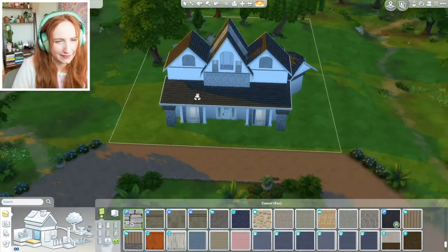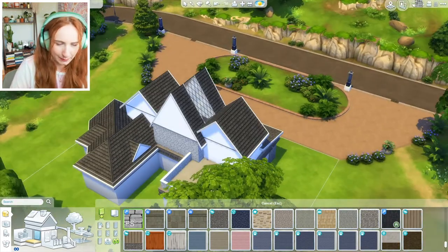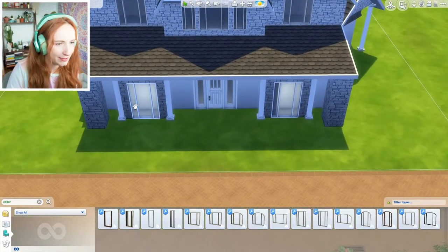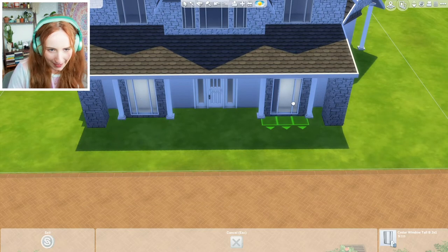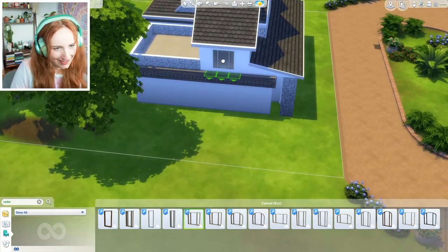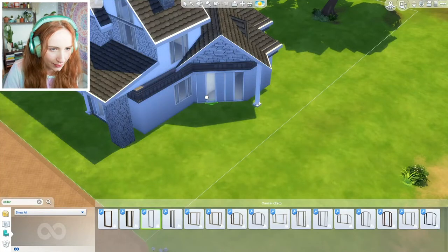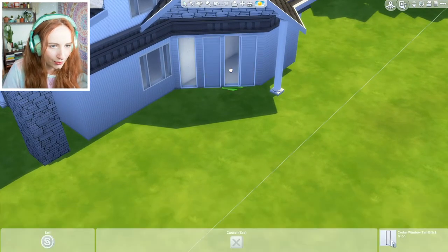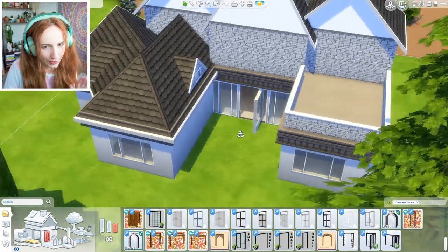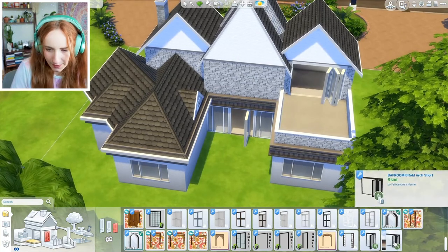Did it look better before? I'm going to leave it. You can barely see it, but the window is maybe a little bit weird from the inside — but I'm doing the outside, so I'm not worried about the inside. The windows definitely look pretty grand now, so I'm liking what I'm doing there. For windows at the front, I'm just going to leave it. Just where do you put the rest of the windows to make it look good and not too windowy? I want these cool doors — these are from the bathroom set.